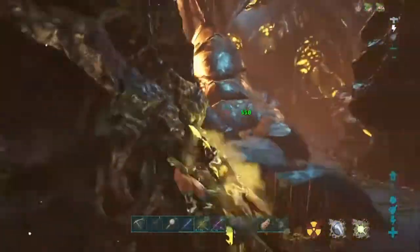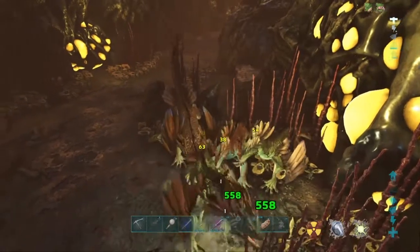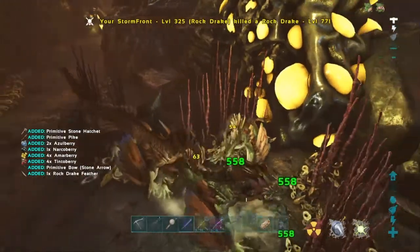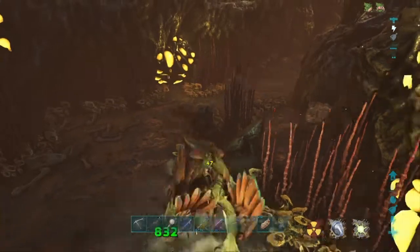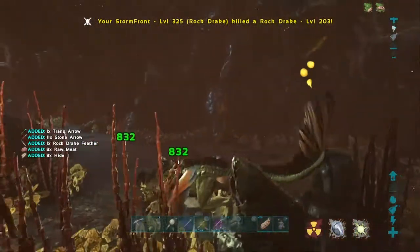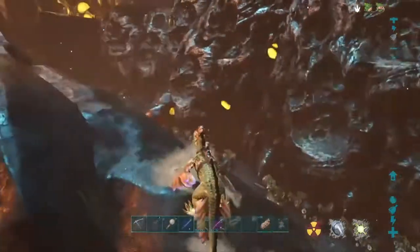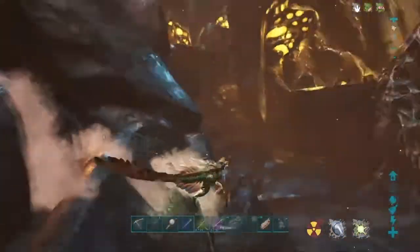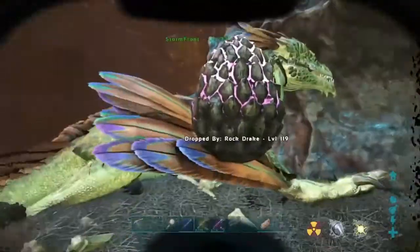Do a couple more passes then I'll get out of here. I don't have a whole lot of hope because I haven't even killed any high level rock drakes yet. You're not climbing up that hill, are you? Not yet — I'll probably do that before I get out of here. There's a 203 drake. 119.